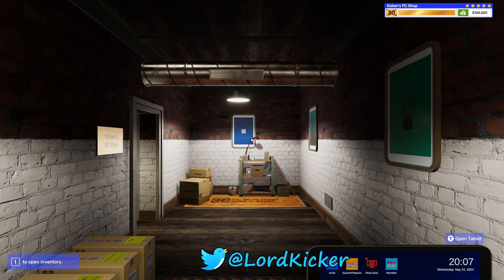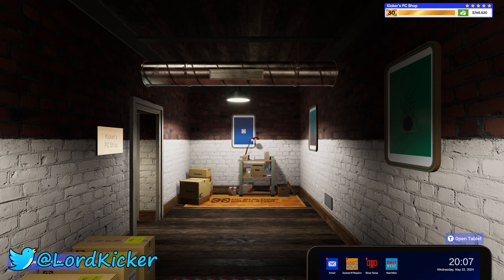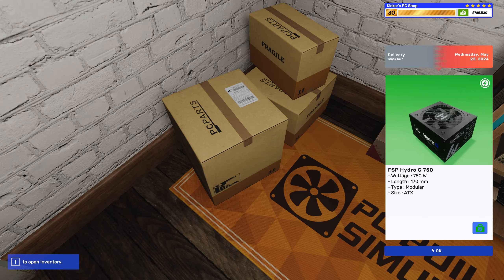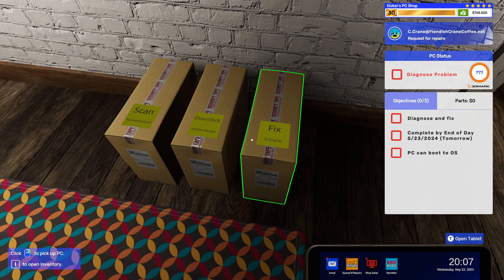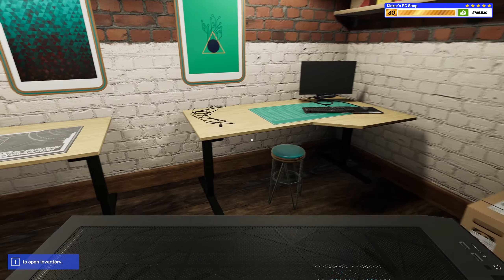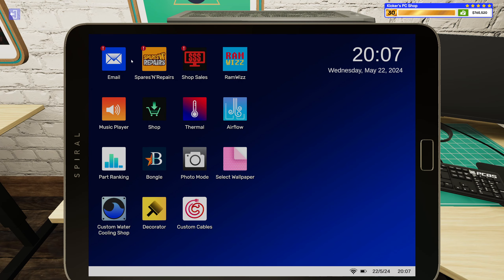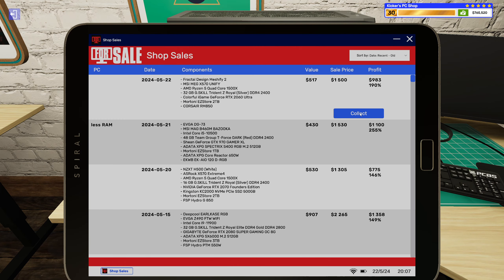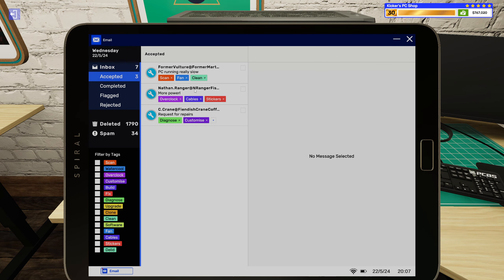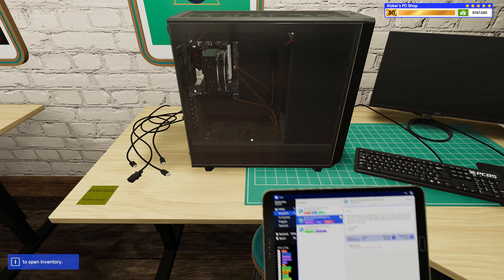Hello ladies and girls, this is Lord Kicker and welcome back to another episode of PC Building Simulator 2. We got a power supply — great. I think I'm gonna start with some overclocking; I love that sort of stuff as you know. Looks like we sold that one off too — great news for us. Made a little bit of money on the side. Alright, overclocking, cables and stickers.